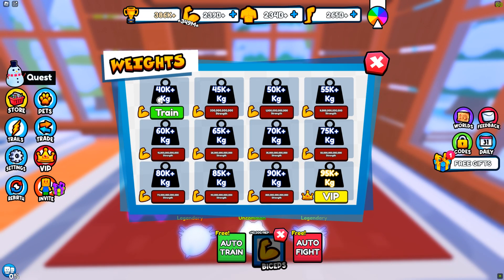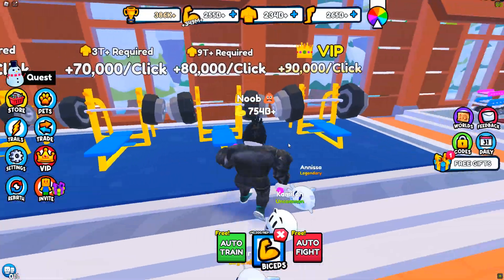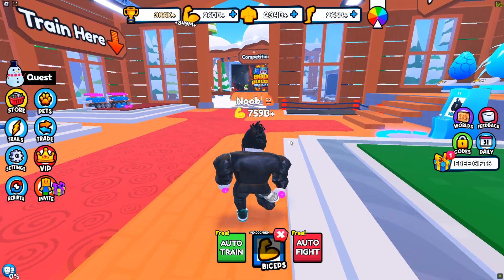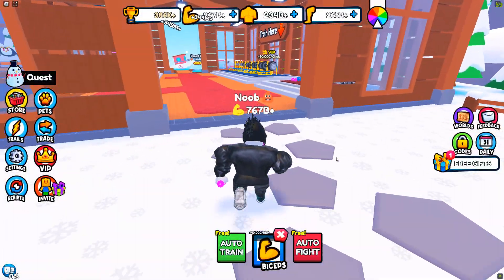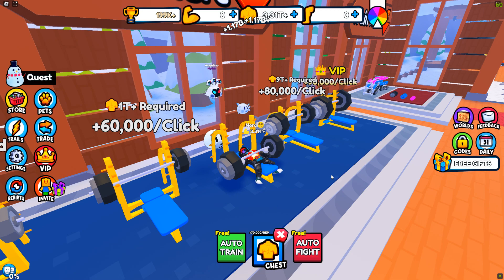I've got these tiny little pink weights to start, but if I can get to 330 billion I get the next weights. It goes all the way up to 300 trillion strength. The best training item here is 9 trillion, and then 3 trillion, and the final boss was 300 trillion recommended — so we have a ways to go.